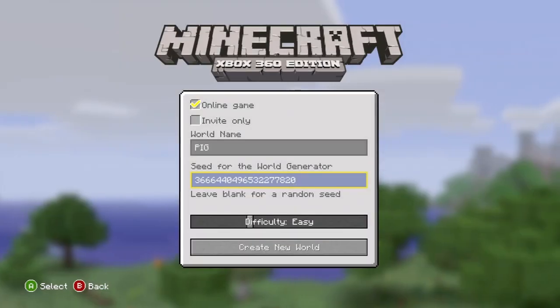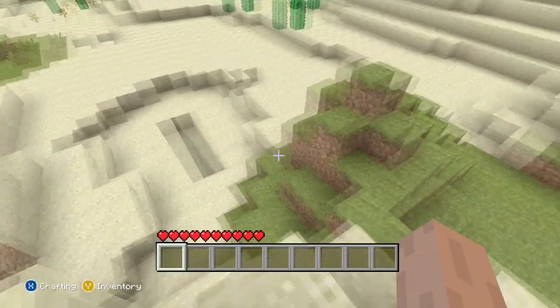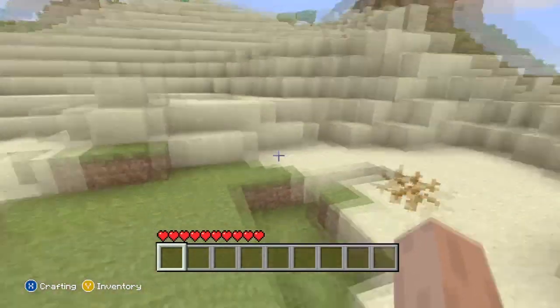When it's done you should go into this lovely world. The reason we're using this seed is because saddles cannot be crafted, which is why this achievement is so hard — you can only find them in dungeons.